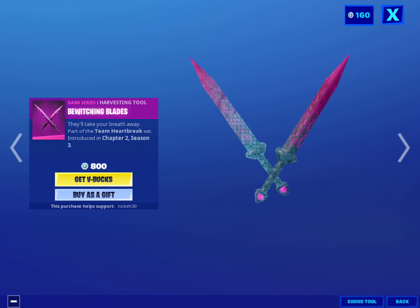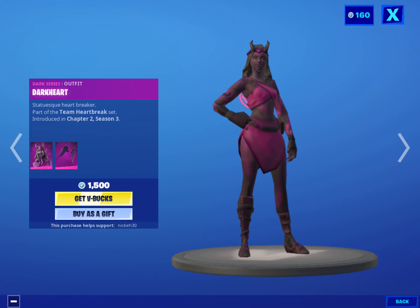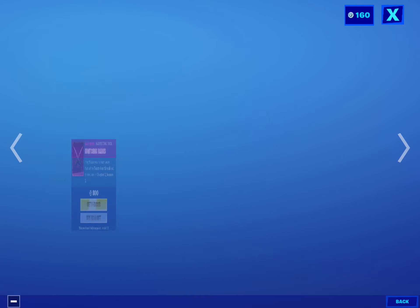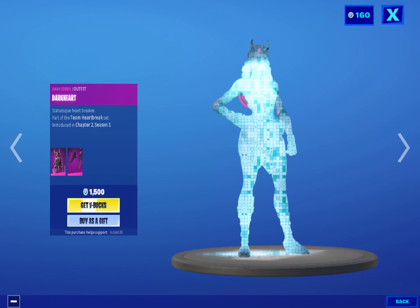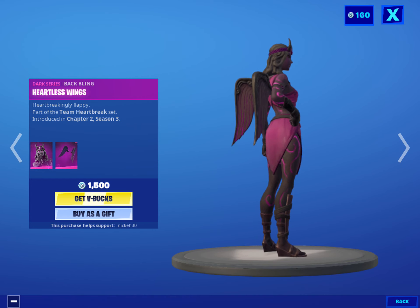Then we got the Dark Series pack where it has Bewitching Blades. We also have the Dark Heart, with the wings — Heartless Wings.